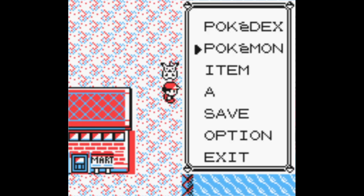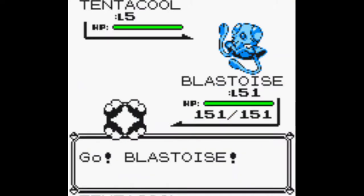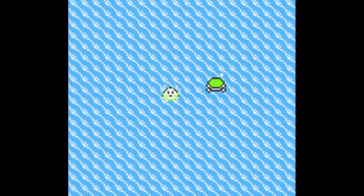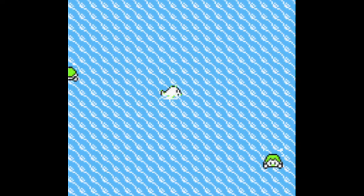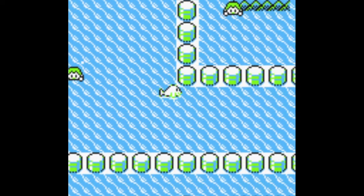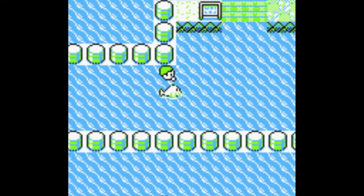What you want to do is use Surf and go straight to the east. We're going to go to what's called the Sea Foam Islands. You just keep going right. You can actually get to the Sea Foam Islands from another way — if you go down from Fuchsia City — but that way is much harder to get to Articuno.